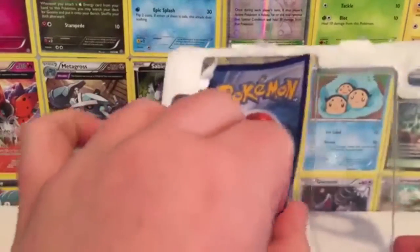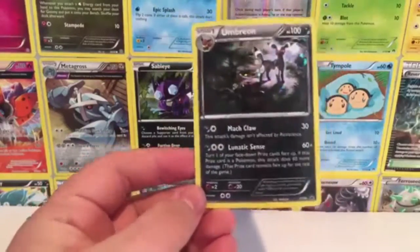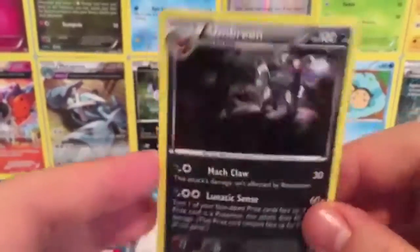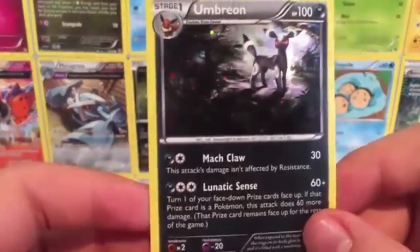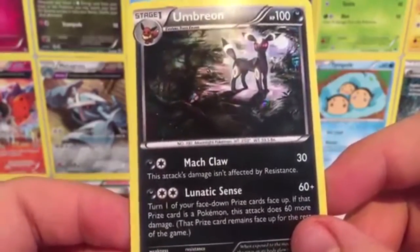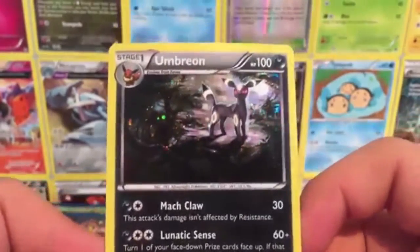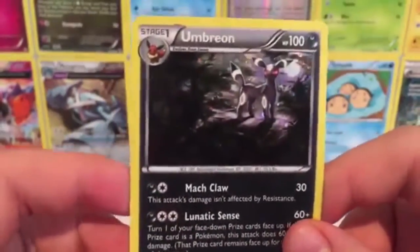We'll go ahead and check out the promo card now. It is a little bent — promo cards in packaging like this tend to be bent like that. It's okay by me, but this card looks really cool. Holo Umbreon. I'll grab my sleeves in a second before we get to opening the packs. We have Mock Claw and Lunatic Edge — I'm not sure if I'm saying that right. Yeah, it looks really cool, hundred HP. Umbreon is a really cool Pokemon and these are the only two blisters available, at least on Amazon at the moment, so I wanted to pick them up.